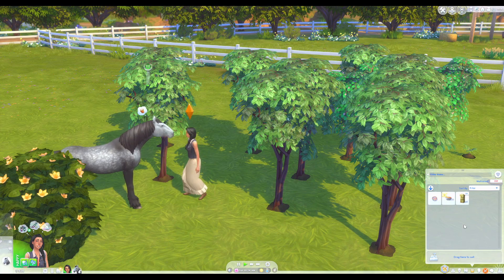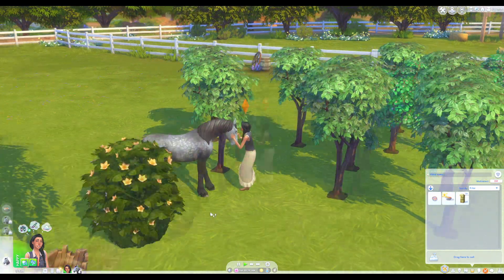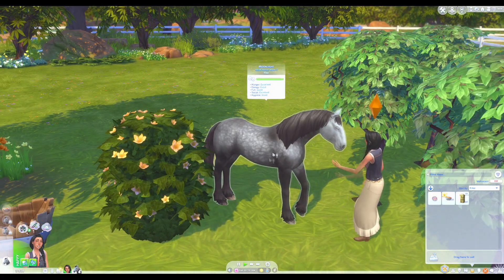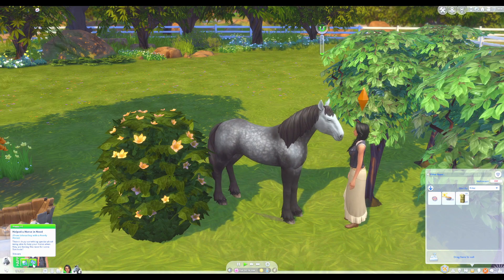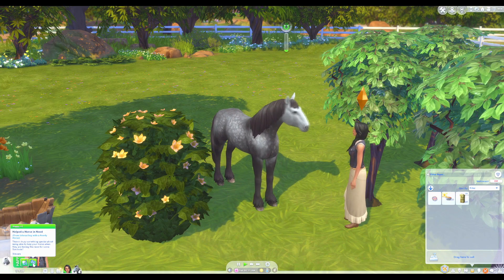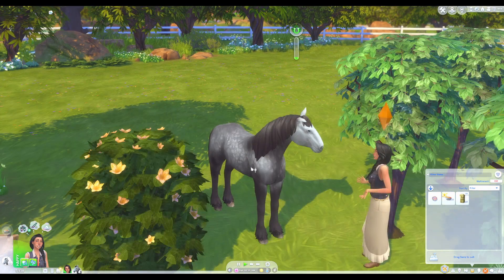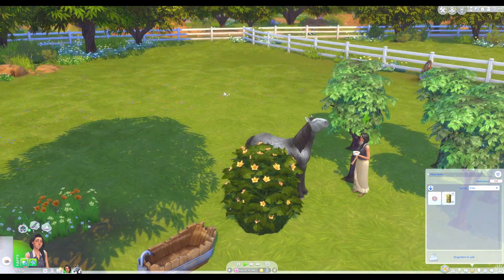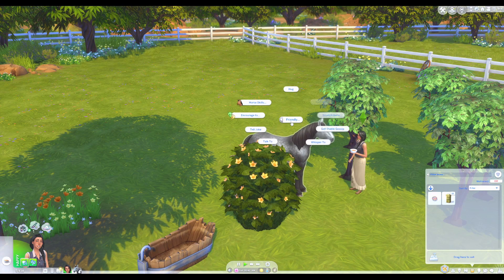Be sure to eat while you're at it. Once you're done chatting with Moonlight, you can go ahead and eat. Help the horse in need — from interacting with a needy horse. There's something truly special about being able to help your horse when they're feeling the need for some sim-loving. Let's get fed, and we'll also hand-feed her, because she loves to be hand-fed.